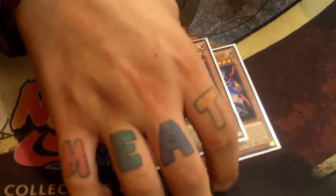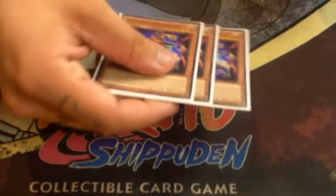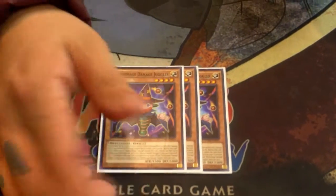Play three Damage Juggler. Three Damage Juggler is a really good searcher for the Performage engine. And then it stops Wavering Eyes in the mirror match because it negates the card. It's really good.